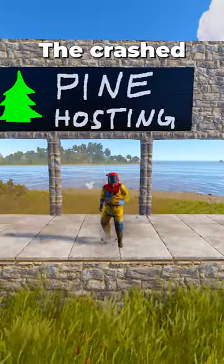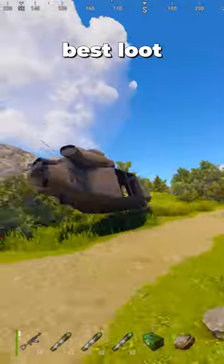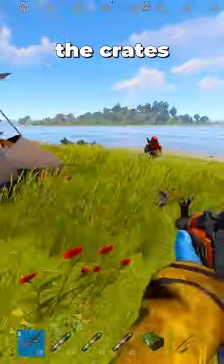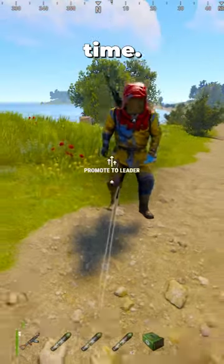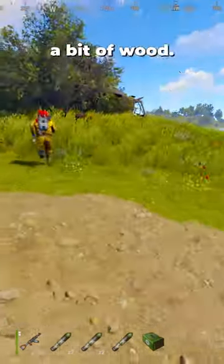Move the attack heli with only a spear! The crashed attack helicopter has some of the best loot in the game, but sometimes the crates can get stuck underneath the wreckage. You can clear the wreck with a jackhammer after a short time, but here's how to move it with just a bit of wood.